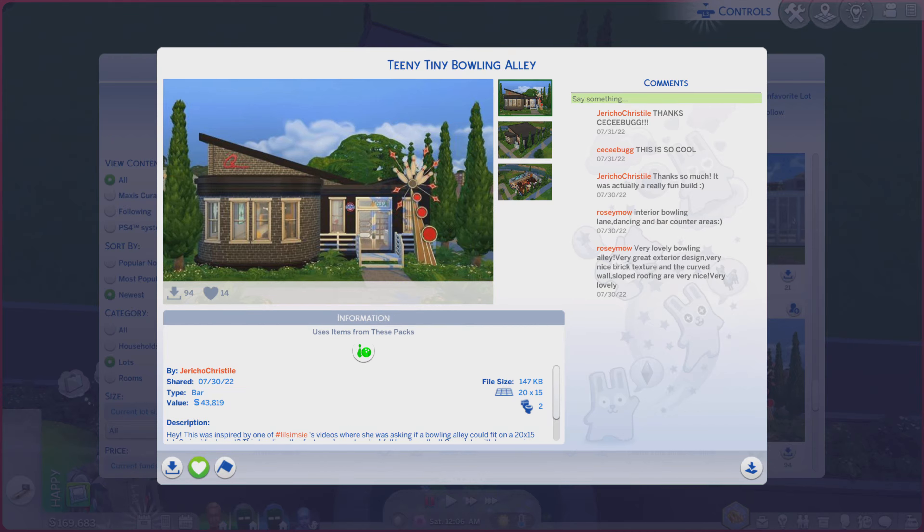Greetings! I am Harry Larry from Gary, and this is episode 1389 of The Sims 4 Gallery Lots. This particular lot is called Teeny Tiny Bowling Alley.